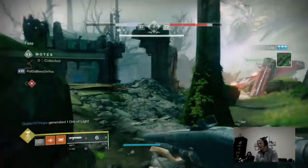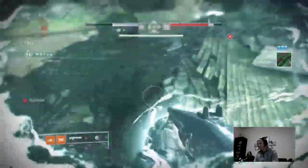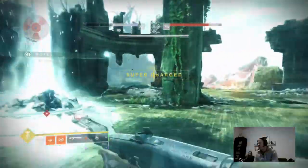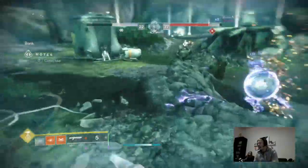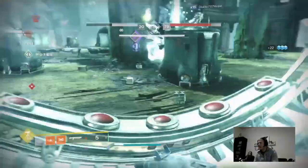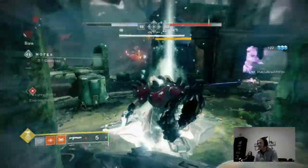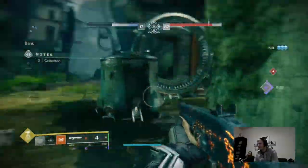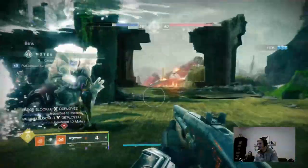Hey guys, this is Short Chef Caboose, and in today's ever semi-regular Destiny 2 content, we are talking about the Gambit quest to get the emblem called the Team Player, which is required for the Collections Badge as part of the Savior title, so you can get that seal done and be the Savior of Destiny.